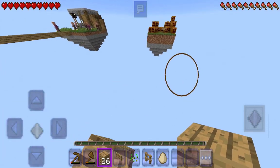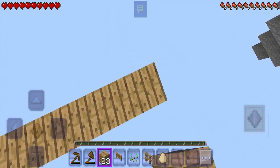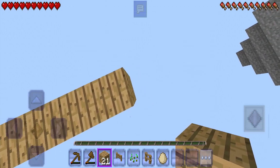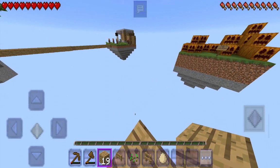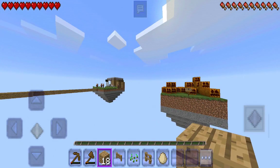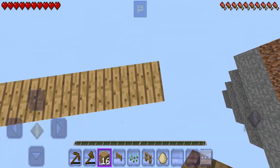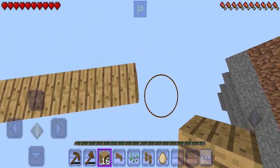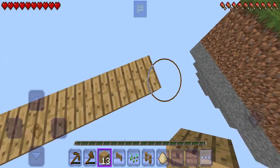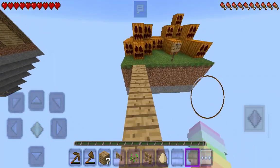I can kind of see a sign — I don't know what it's for, but I want to find out, so that's why I'm building over there. A villager just appeared — I think there are more than I thought, and they might be trying to kill each other. I need to install some baby gates for these guys. What does the sign say?